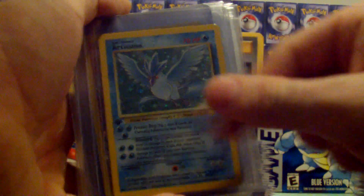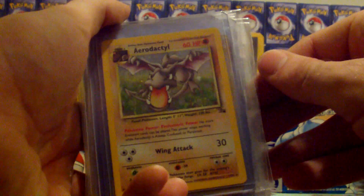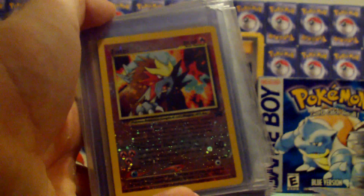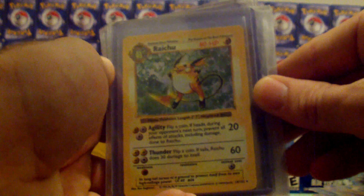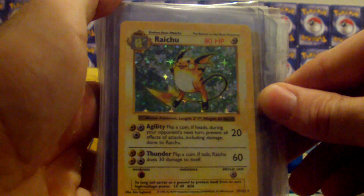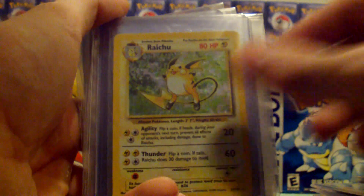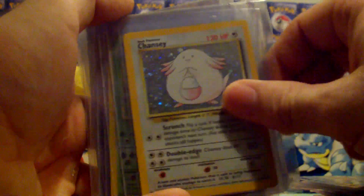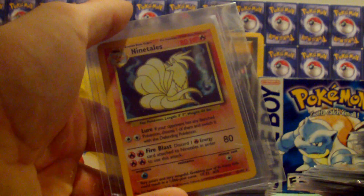Entei, another Aerodactyl — not First Ed, just another copy. A bunch of Entei — I don't know why I have so many but I do. This Raichu — I love base set — this is probably one of my favorite artwork cards in all of Pokemon, just love the background on that. Love Raichu in general. I've got three of them. Zapdos, Chansey, Nidoking, a good old Venusaur, another Hitmonchan — two of them — and a Ninetales.